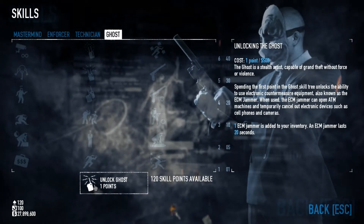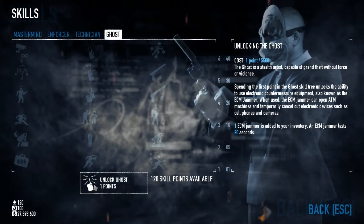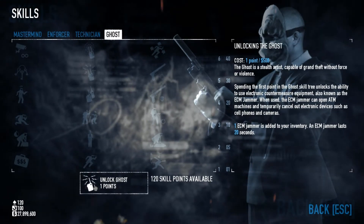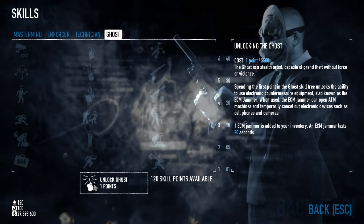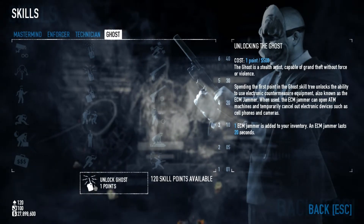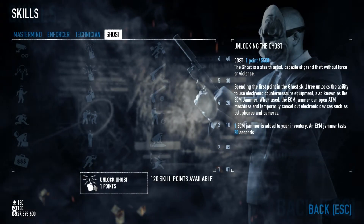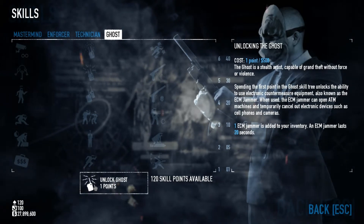And finally, the Ghost tree. As the name would imply, this is the master of sneaking around and finishing a heist undetected. He has a variety of skills designed to finish a heist without any guards being alerted and no civilians even knowing you're there. Whether it be the ability to lockpick safes or using ECMs as key cards, the Ghost can get in and out without anyone to watch.